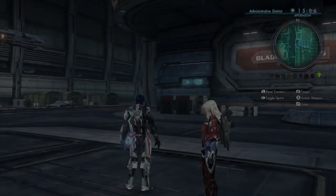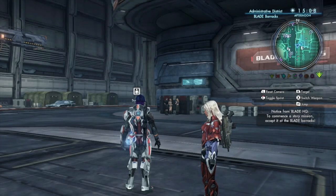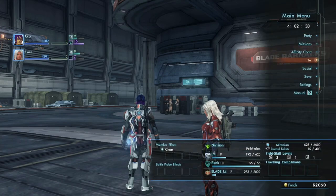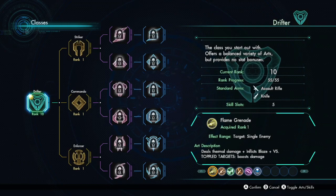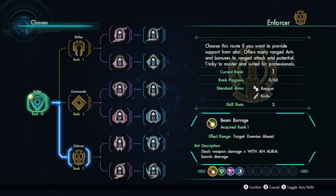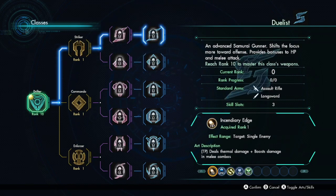I believe today we're going to start by changing our class, because we maxed out our current one and the game said we should change now. So we definitely want to do that. Go to Party — Classes, I assume. So we can go Commando, Enforcer, or Striker, and then that goes further on.